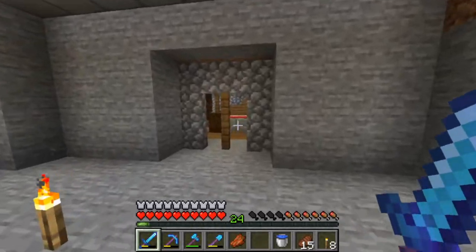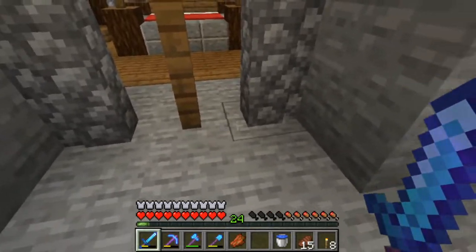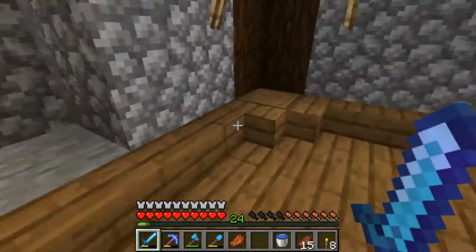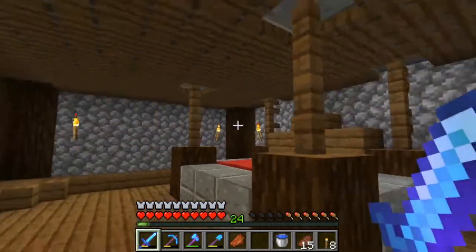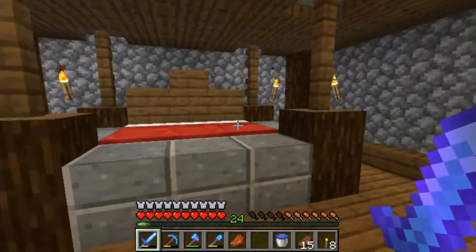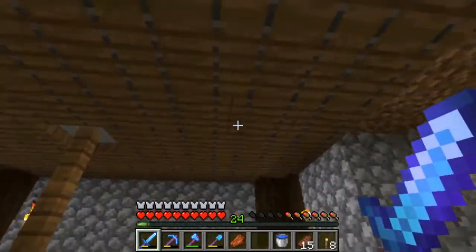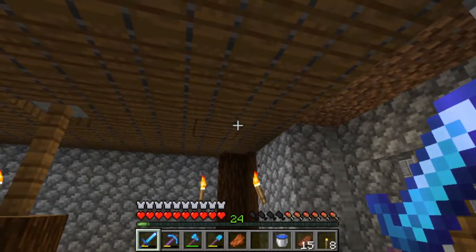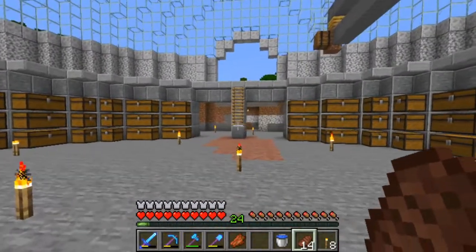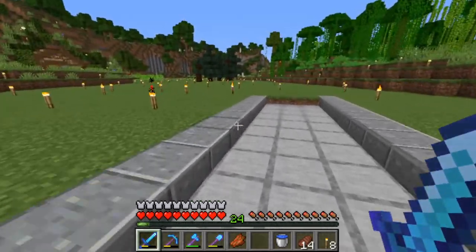Right here is my little bedroom. That's a mob-proof doorway by the way — mobs can't pathfind through the blocks because they think there are just two blocks there. They don't know they could squeeze through the gap. This is the bedroom, nothing too fancy — I still need to put some spruce doors and polish it off a bit. There's a nice little bed, some trap doors underneath some dirt. That's a pretty cool roof design — I saw it in one of Scar's builds on the Hermitcraft server and really liked the idea.